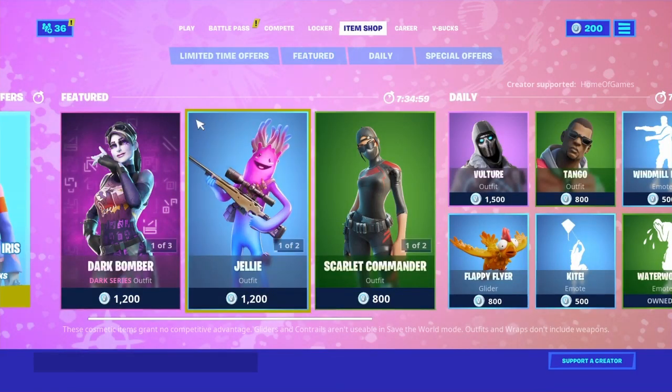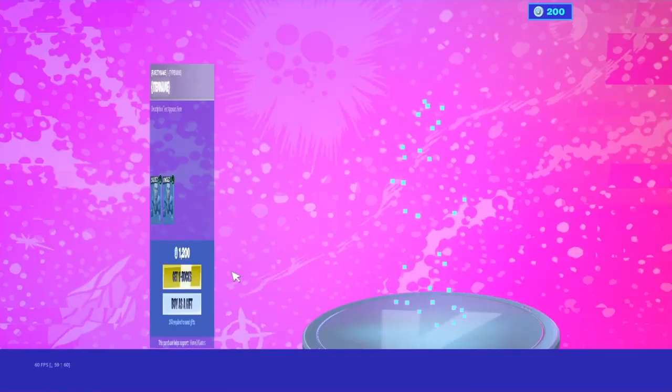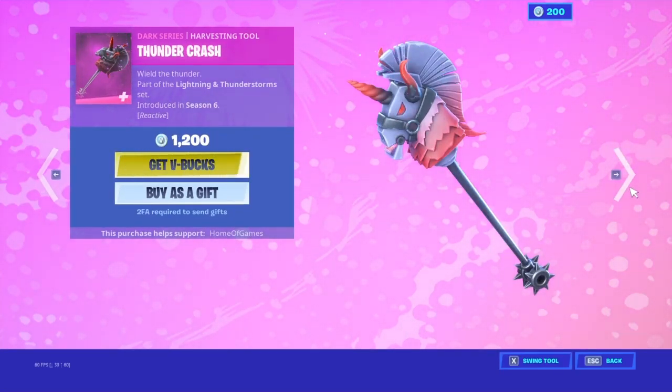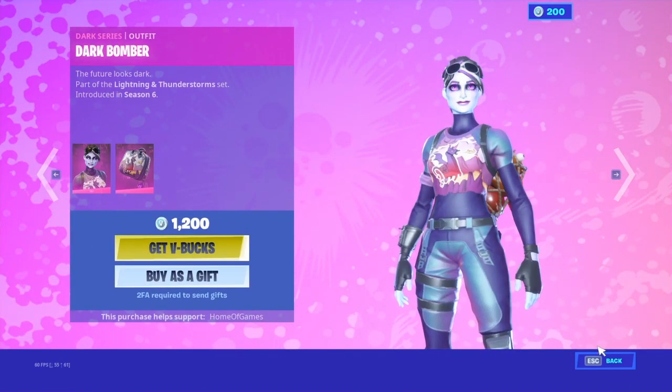Alright, we got the Iris Peck Dark Bomber with the Dark Bag Back Bling. We got the Thundercrash Pickaxe Harvesting Tool. We got the Dark Glyph Glider.